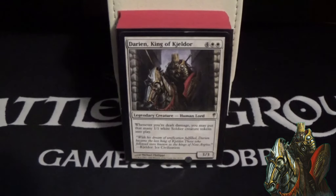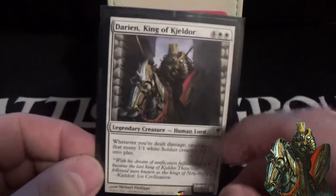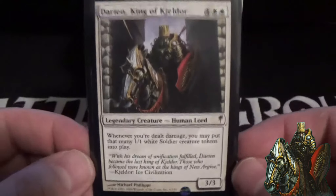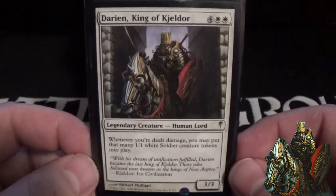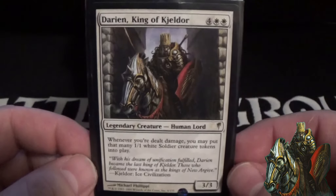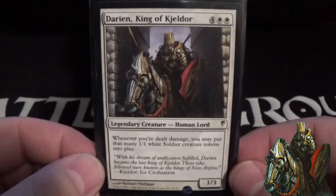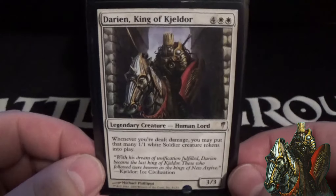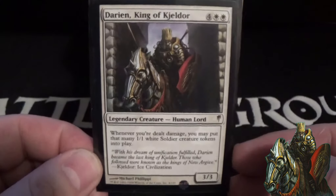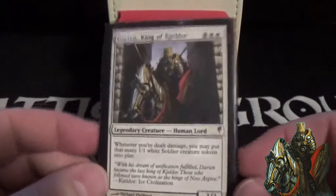Our commander is Darian, King of Keldor — a six-cost 3/3 legendary human, oracle-texted to a human soldier. Whenever you're dealt damage, you may put that many 1/1 white soldier creature tokens into play. Basically, whenever you're dealt damage, you amass an army of 1/1 white soldiers equal to the damage dealt. I have quite a few ways in this deck to deal myself damage to get those creature tokens onto the board. We also have some life gain aspects to offset the damage we're going to take.